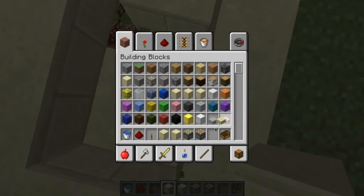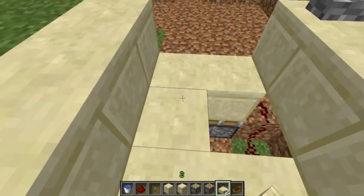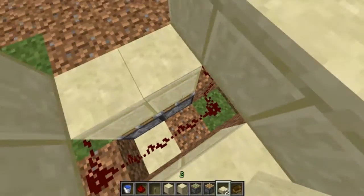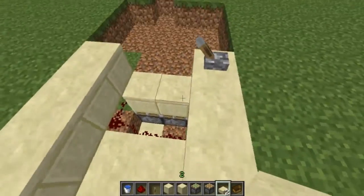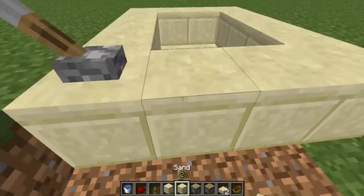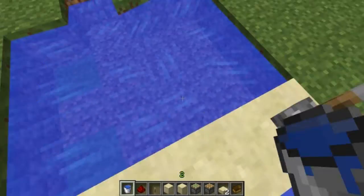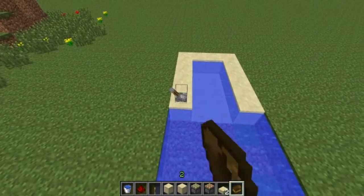So place half slabs so that the signal does not get cut off. Or you could use repeaters and torches and so on, but I try to keep it as simple as possible and as resource friendly as possible. So now it's basically finished — you just have to fill in your water in here too and then you are done.